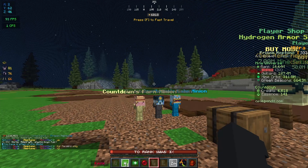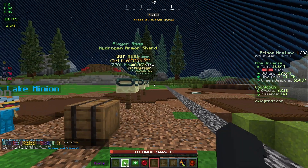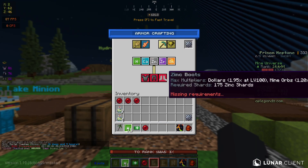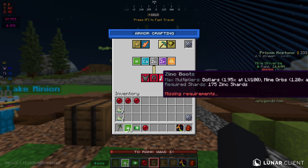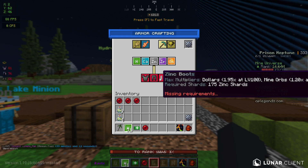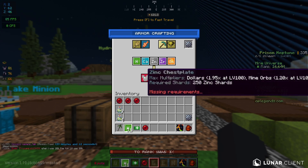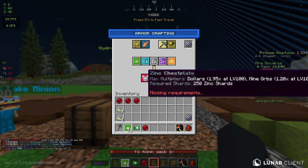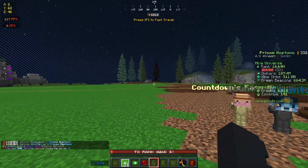We're going to put the boots on — this is where it gets good. If we go to slash armor, zinc is going to give us a 1.9, basically a 2x boost on money at level 100, and a 1.2x boost on mine orbs — so basically 200% and 120%. That's only for one piece, so when we get all three pieces it's going to be somewhere around a 6x on money and about 3.6x on orbs.